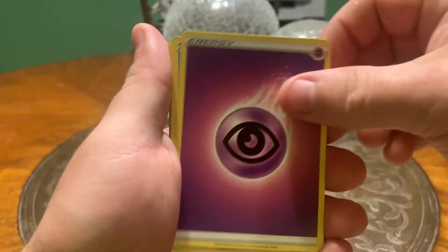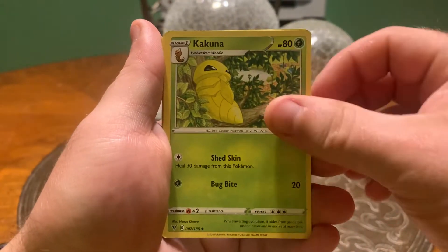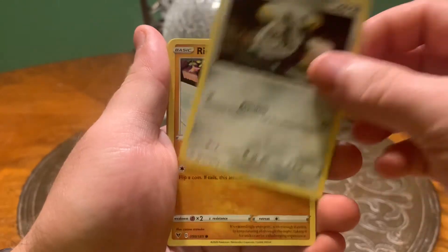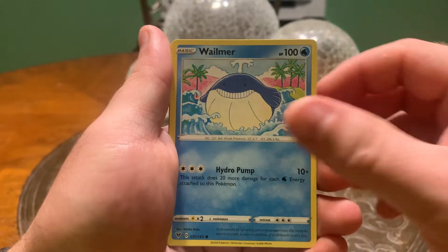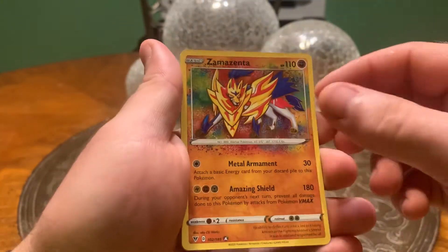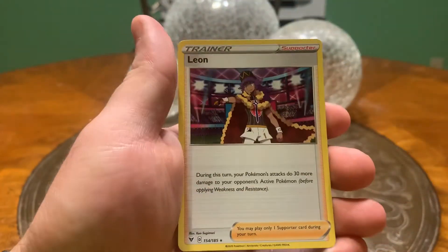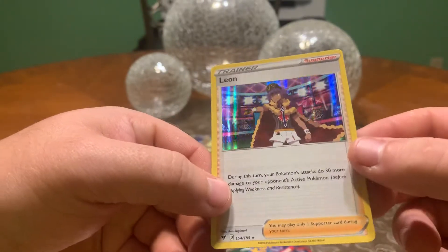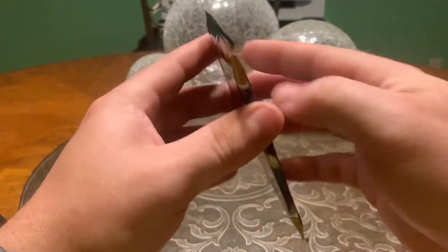Alright, let's go into this beautiful set - the Evolving Skies artwork. Energy, Trengrot, Kokuna, Trainer, Ferroseed, Riolu, Sandile, Whelmer, Weedle. First recent pull there.